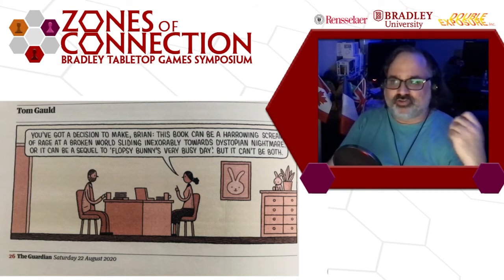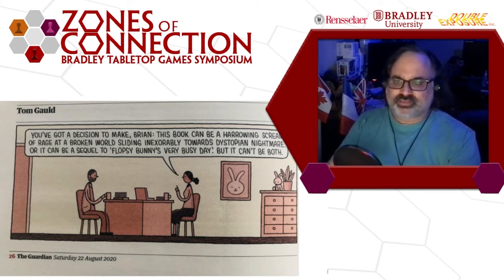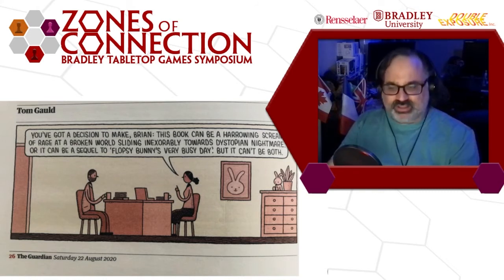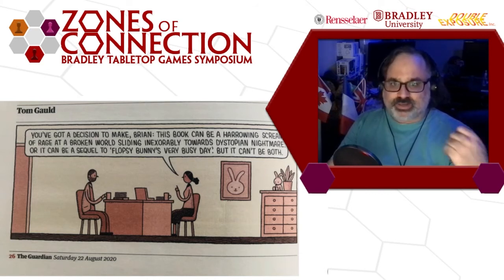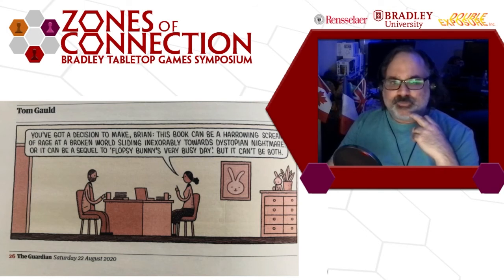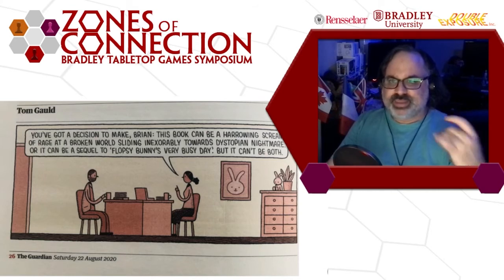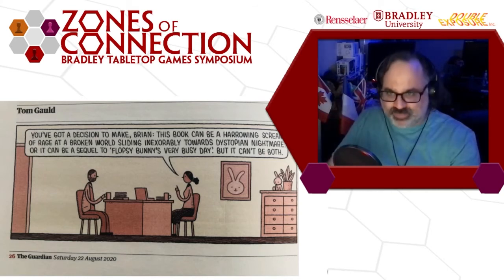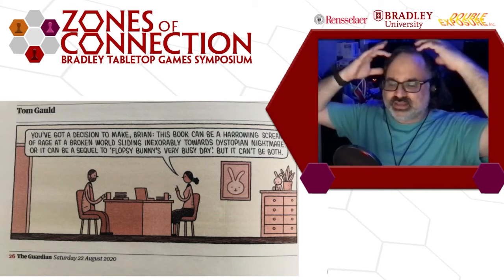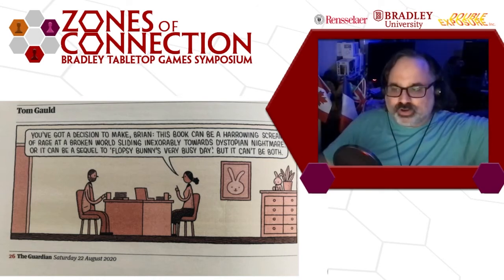A theme is a promise you make to your players about what the game's experience is. Your players will take that theme and use it to expect what experience they're going to get when they sit down and play your game. Make sure you lean into that, because if it does what it says on the tin, your players are going to be very satisfied. I'm not saying to make a cookie-cutter game — this is a guideline, but if you go too far afield, your players will not join you.